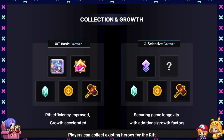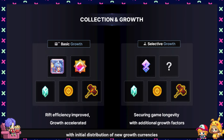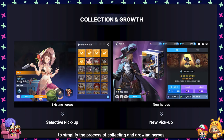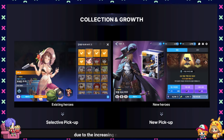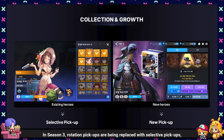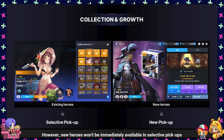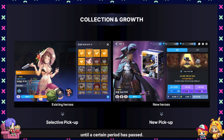Players can collect existing heroes for the Rift or new heroes for Teddy's Hero War, with initial distribution of new growth currencies and the option to convert them to existing inflated currencies. Changes have been implemented in the summoning system to simplify the process of collecting and growing heroes. The previous rotation system was causing delays due to the increasing number of heroes. In Season 3, rotation pickups are being replaced with selective pickups, allowing Guardians to choose their desired hero and weapon, reducing stress over unwanted items. However, new heroes won't be immediately available in selective pickups and won't be purchasable from the mileage shop until a certain period has passed.